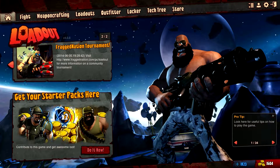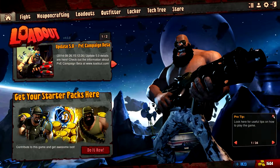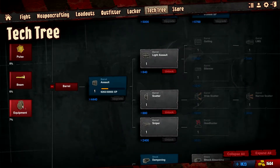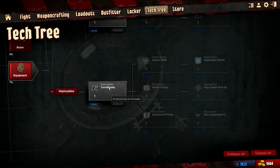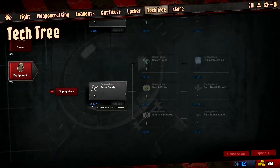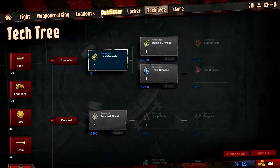Welcome everyone, my name is Jared, or as I like to call myself Orchadex, and today we're here with Big Orca. In the tech tree, if I click equipment and go to deployable, I want a turret buddy — that's what Big Orca wants, to lay down a turret and kick some ass. We need about four thousand blutes to get there.